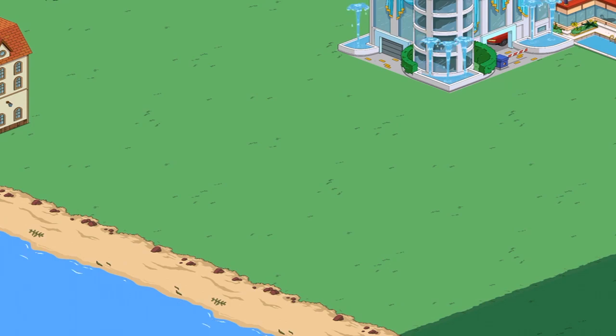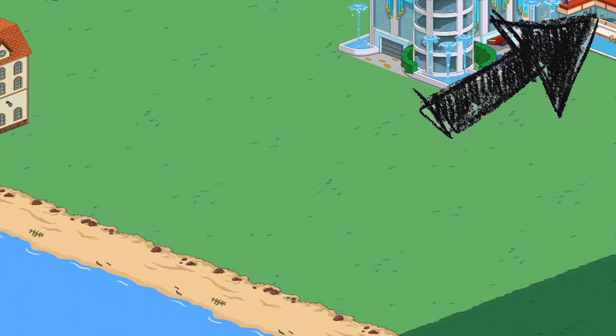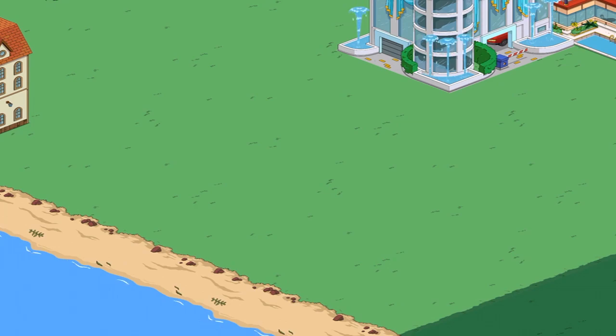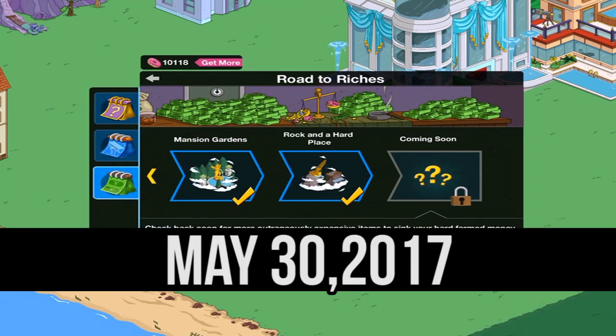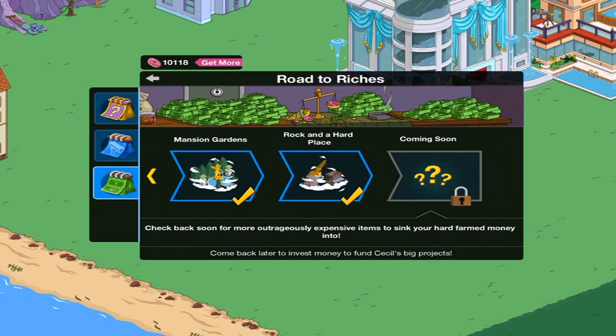There's also one more thing that's been on my mind. Are you happy that they switched it to land tokens? Or do you wish that every piece of land continued to cost money? The problem, I think, with them converting this to land tokens is they haven't given us anything to spend the money on. The only thing, outside of the sections that cost money — and if you've got those all cleared already — is this: The Road to Riches. But we haven't had a Road to Riches item in a very, very long time. They could easily make this cost $50 million, $100 million, or even a billion if they want. But they've never brought anything back. And look what it says: 'Check back soon for more outrageously expensive items to sink your hard-farmed money into.' I've got nothing to spend it on — that's why I've been chem farming. And even I don't do that much anymore because I just think $10,000 is enough.